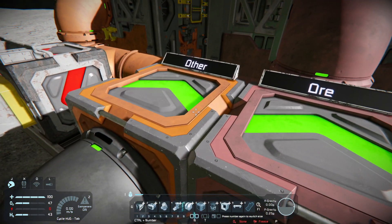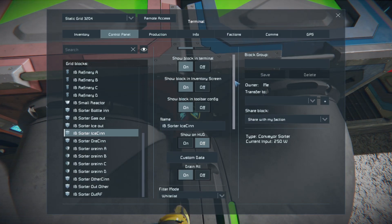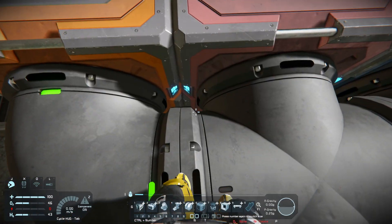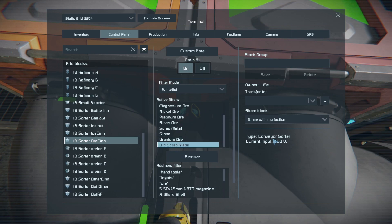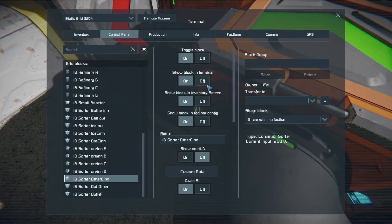One section is for ore which goes to the refinery, one goes to ice which is for the gas works, and one for everything else. Starting with this ice sorter — set it to whitelist and only ice is inside, so it will only let ice through. Set it to drain all on. The next sorter is also set to whitelist with every single different ore type in the list, including scrap metal, which also needs to go to the refinery. Set drain all on.